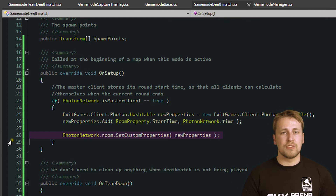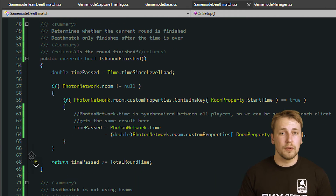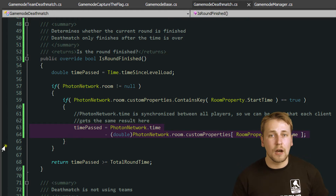As we learned in the first part of this series, PhotonNetwork.time is synchronized automatically by Photon. By storing its value when the game is created, each client can calculate itself when the round is going to end.